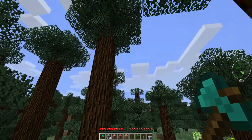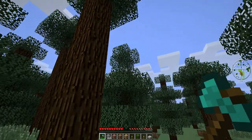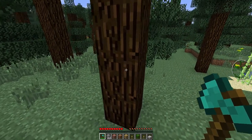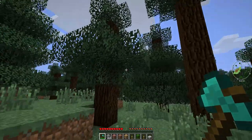Basically all this mod does is knock the tree's wood out, so instead of you having to get each piece of wood separately, you can just get the bottom one like so, and then all the pieces of the tree come down.